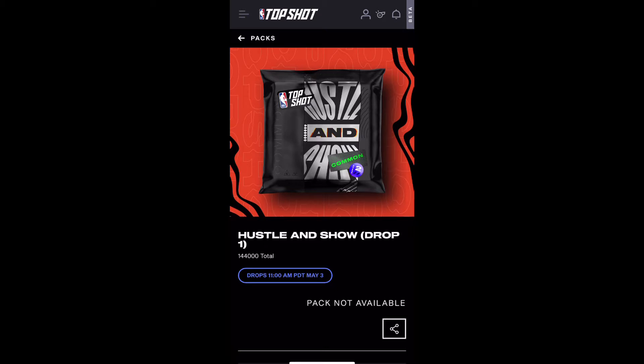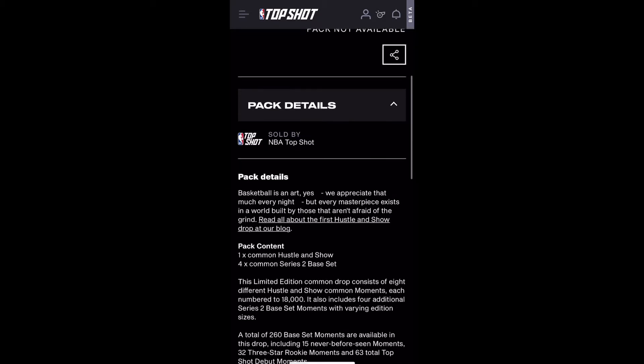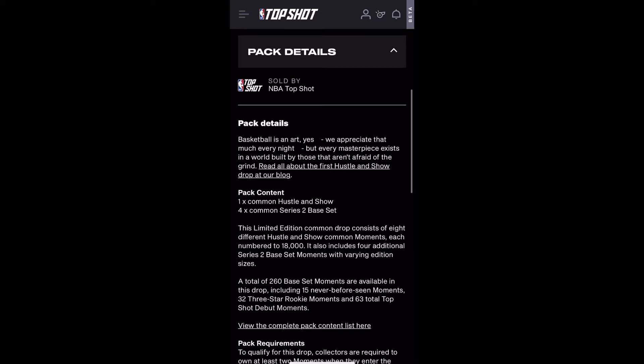Before we get to that, there is a new pack coming out called Hustle and Show. This pack is going to drop May 3rd, so hopefully we can get in to buy it. Each pack will contain five cards: one common Hustle and Show and four common Series 2 base sets. The limited edition common drops consist of eight different Hustle and Show moments, numbered to 18,000.